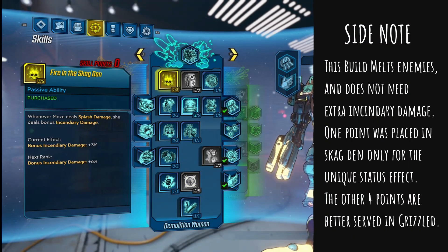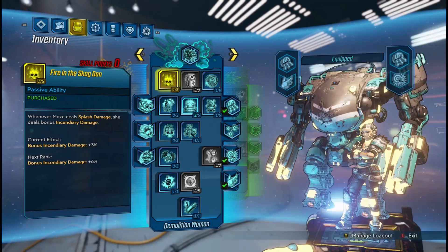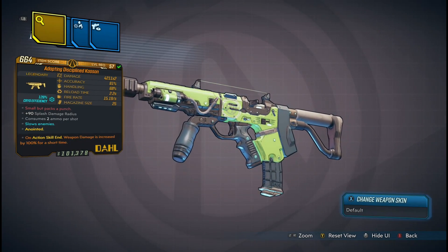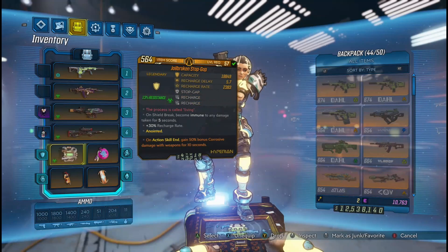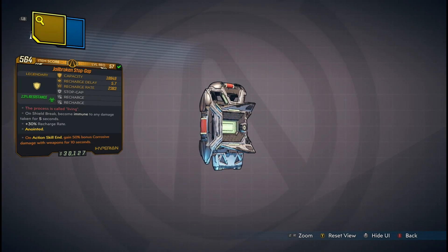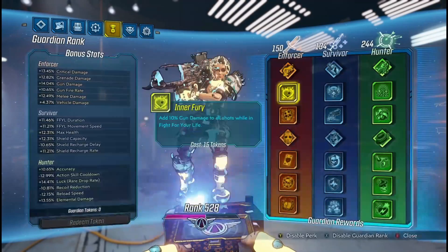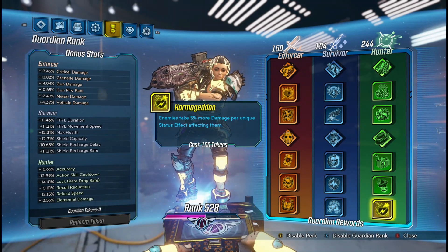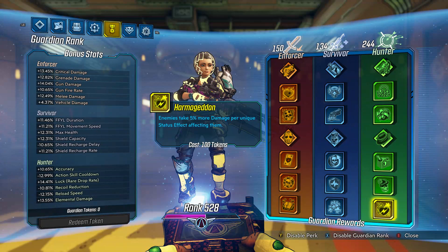This is also the reason we have put 1 point into Fire in the Skag Den — this will give us incendiary damage if we use Splash weapons. Then, let's say we use a different element for our weapons, such as Cryo or Shock — this is giving us 3 unique elements. Let's take it one step further and put a bonus element anointment on our shield — this is giving us 4 unique elements. And going back to Harmageddon, enemies now take 20% more damage. I play with Guardian Rank on and take full advantage of all of the skills, such as Harmageddon, giving us 20% extra damage.